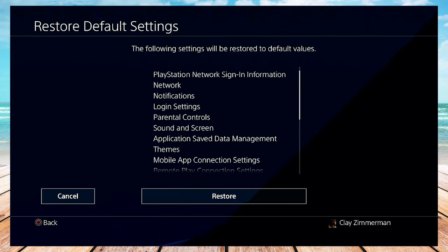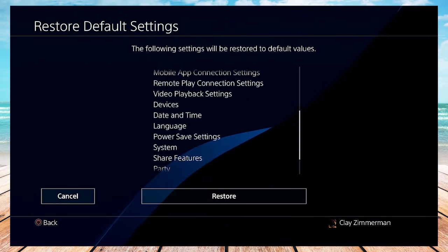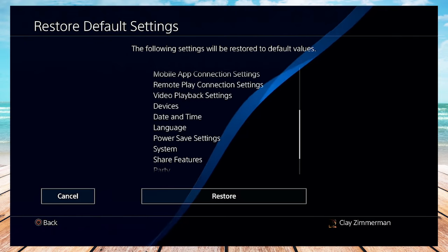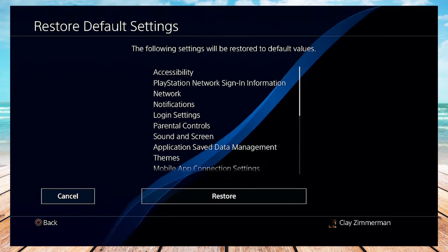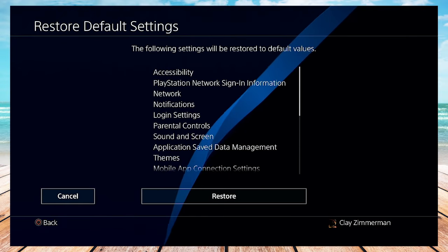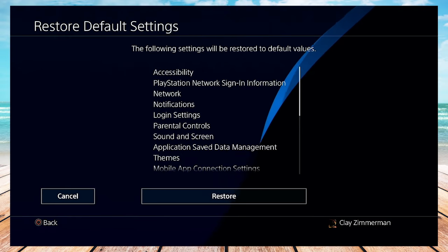Restoring to default settings is going to restore all of these settings to their defaults on the console. It won't get rid of any data, save data, games, or anything. It just resets the user interface and user experience to their default settings. And network is among that list — the third one down.